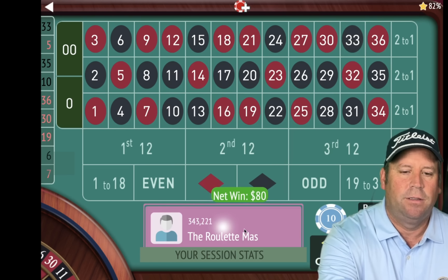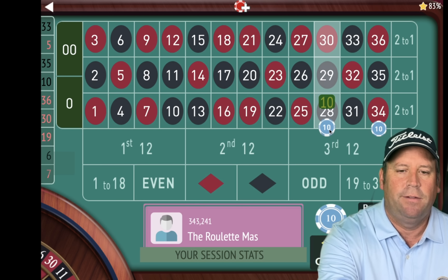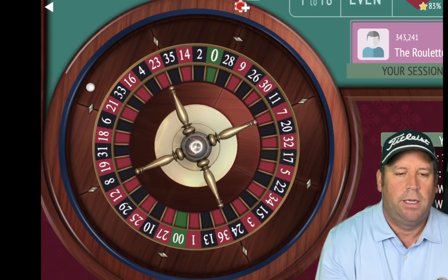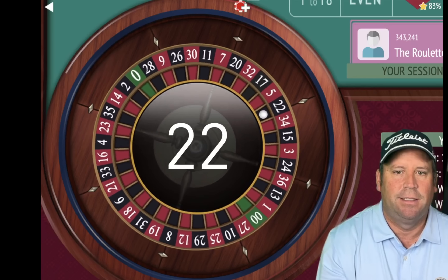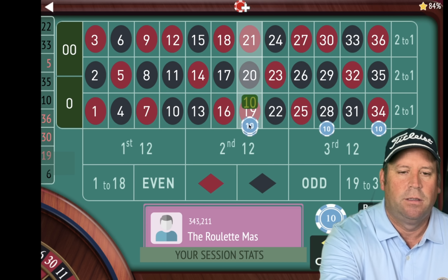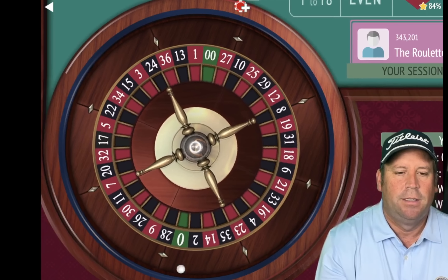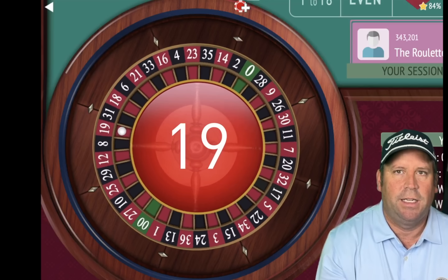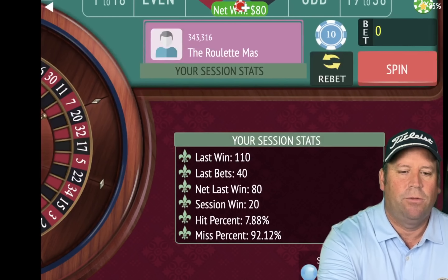Now we're minus $40. We start over. We'll be on the 34 and the 28th street and let's spin. That is a 22 black — that's a loss. We'll add two more streets and let's spin. That's a 19 red — that's a nice win. We're up $20 now and we'll be on either side of the 19 now.